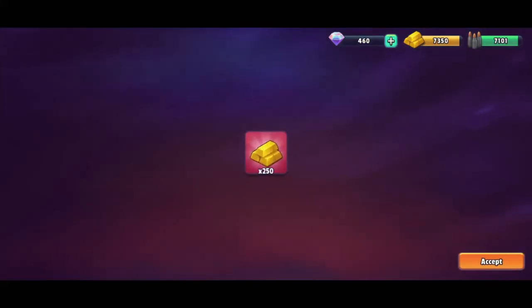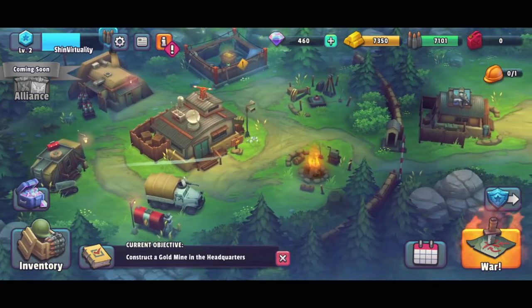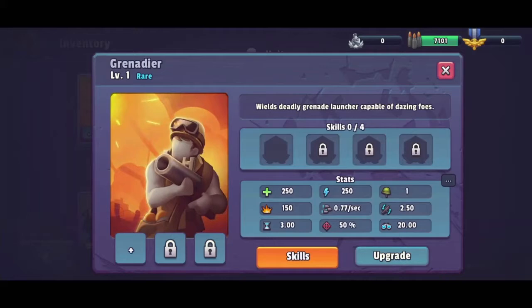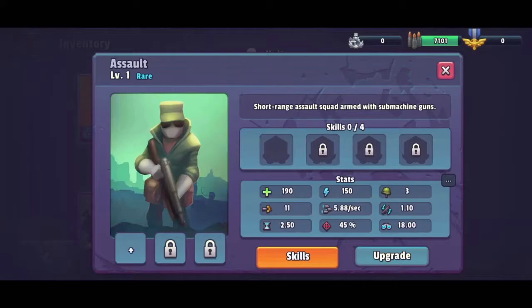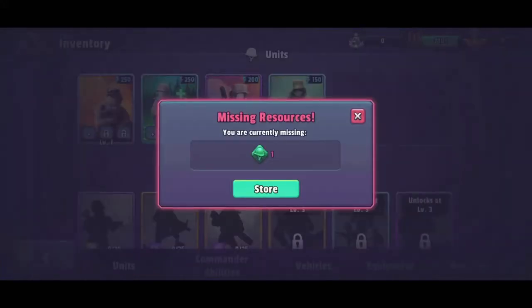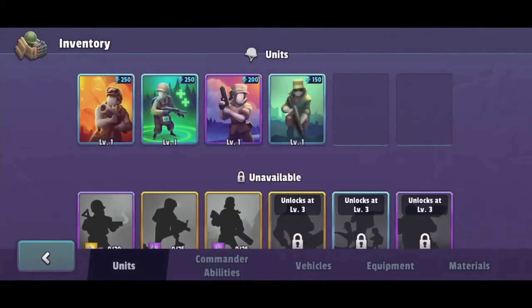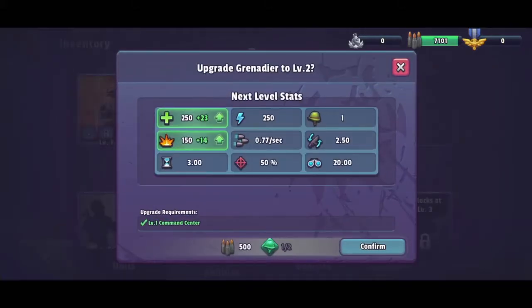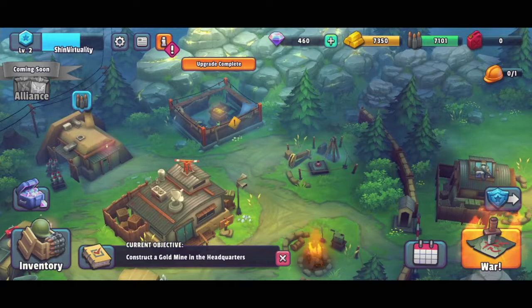Let's get that achievement — you know how much I like achievements. Here's where you can manage your troops. We've got a grenader, our medic, our sergeant, epic sergeant, and assault. This will probably be our more frontline person — but I'm missing resources. I don't have anything to equip with, so I don't think I can upgrade any of these people. Well, that's useful — I guess that's why we gotta play a bit more of the game.